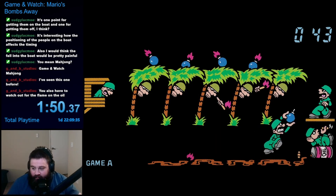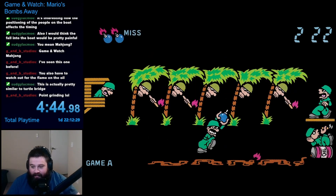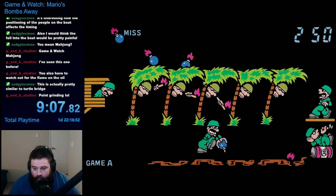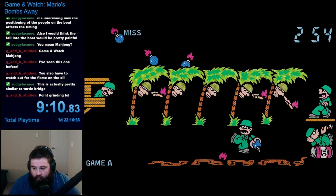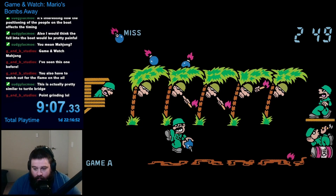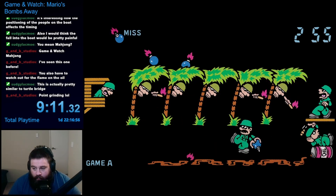Doesn't this soldier realize how much he's jeopardizing the mission? Of all the places to smoke, why do you have to pick a spilled barrel of oil? He stays like this the whole game too, so he's not even helping out. Anyway, these two sources of fire result in the primary challenge of the game: making your way to the right while avoiding the fire along the way. You must hold the bomb down to avoid the soldiers on the top, while also moving the bomb back up to avoid the fire traveling along the oil on the bottom.